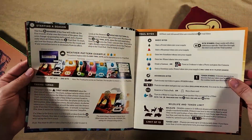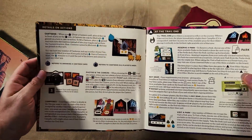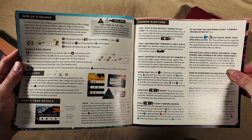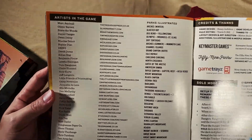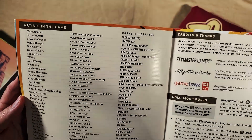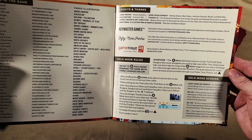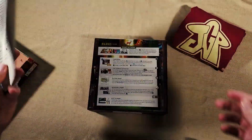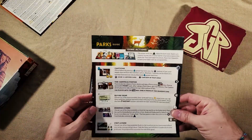The rulebook covers setup, taking turns, different actions you can do, the end of the trail, end of a season, and common questions — it's nice to have a FAQ in there. They also list all the different artists, including their contact information and the parks they illustrated, because each park is illustrated individually. There's also a tip that says you should take the punch-out boards and put them under the insert to elevate it and keep everything in there.